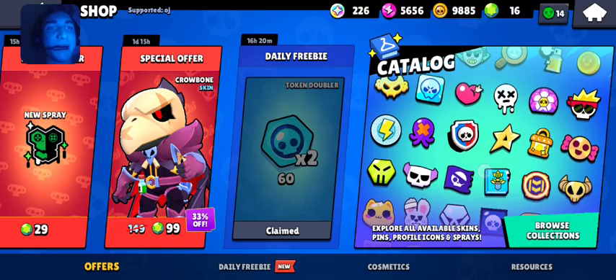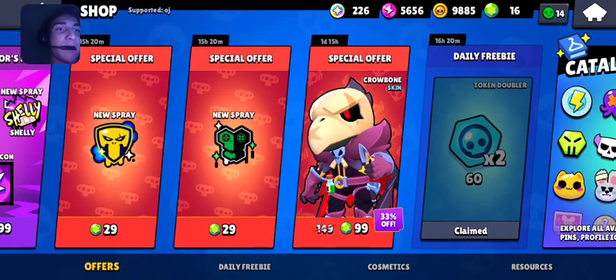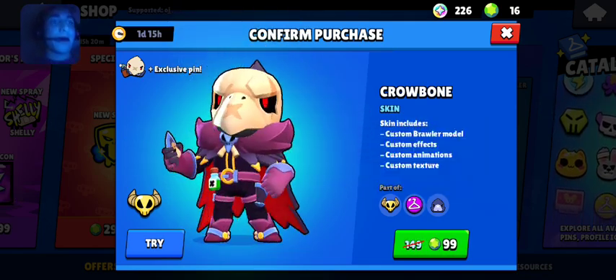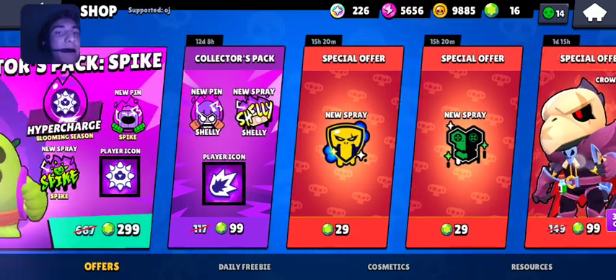I heard the sound if it would just appear on screen. We also have a special offer on Crowbone, nice piece of work, which I believe you can also get out of a star drop. But if you guys want it, it's a fairly good deal I suppose.